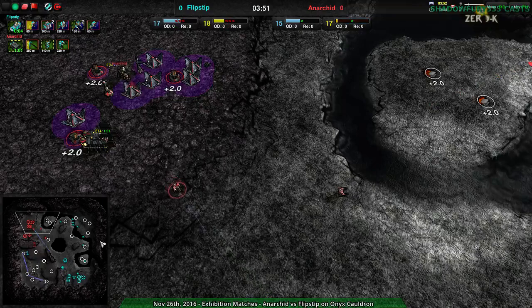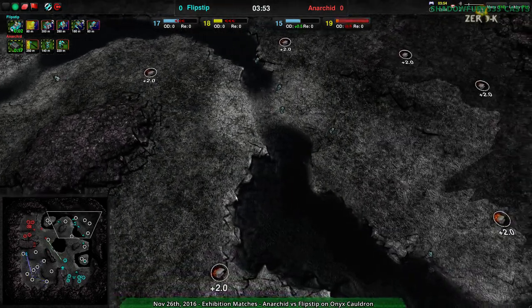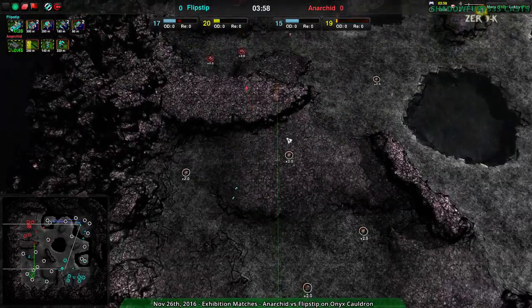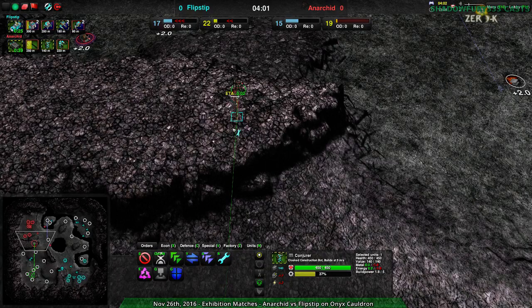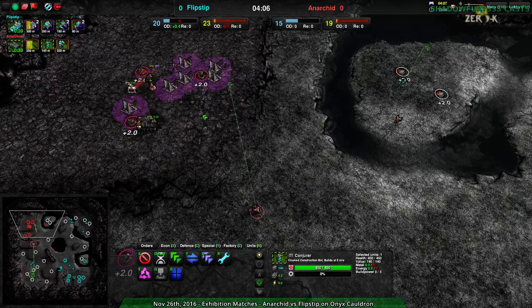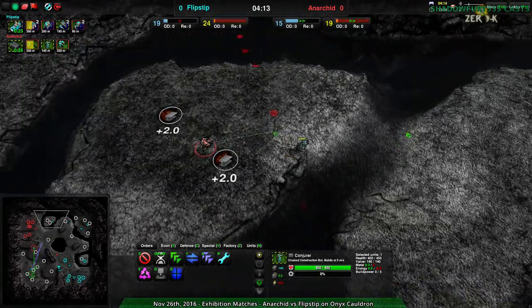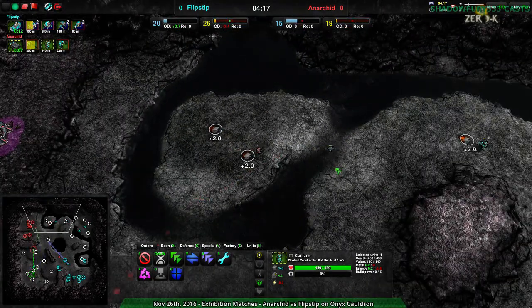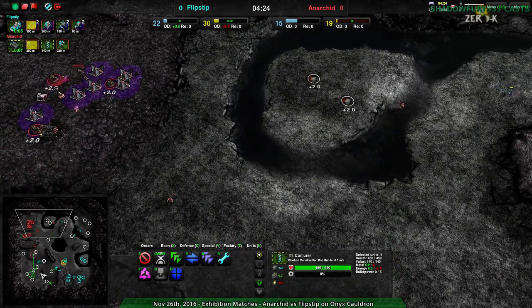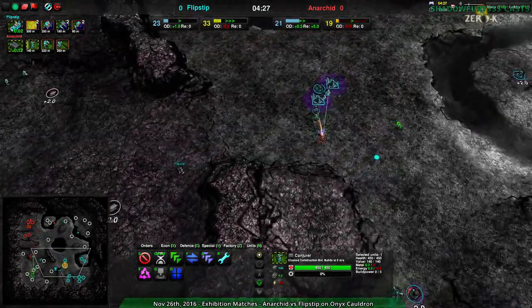Anarchad is getting the warriors up, so ducks will have a harder time dealing with anything. Flipstep appears to be trying to set up for the northeast, not really setting up the southwest though. The southwest is actually getting approached by one of Anarchad's conjurers, so Anarchad's going to have to deal with that. Anarchad right now is actually not in a bad position — just setting up, dealing with some damage. It could work, but Anarchad needs to make sure they turn this into money, because Flipstep is consistently expanding.